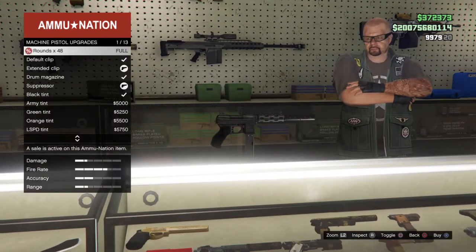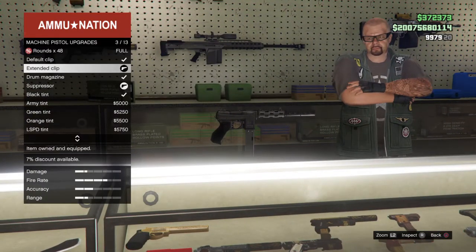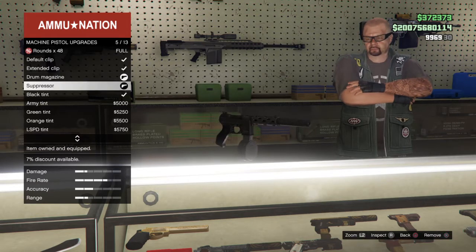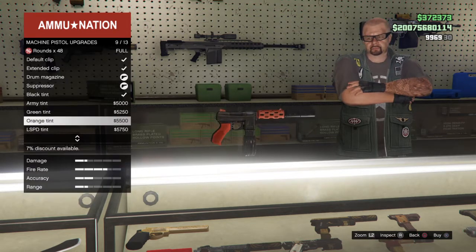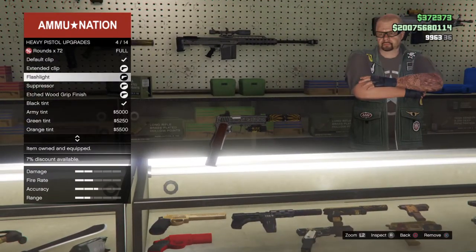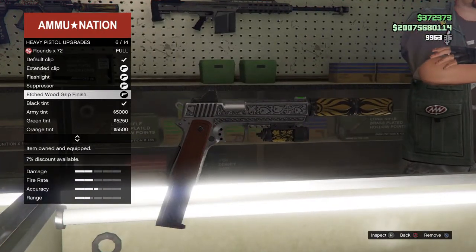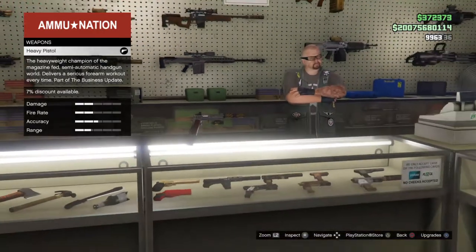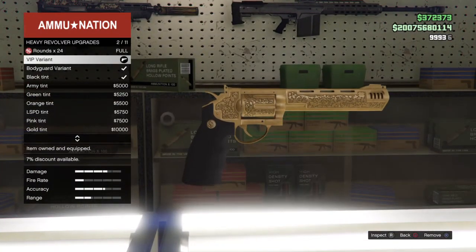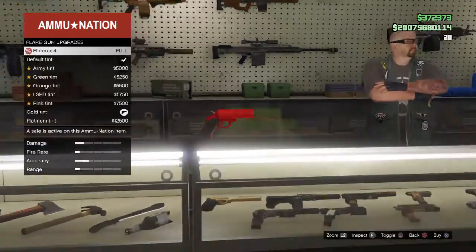Right here we have the machine pistol — I have the drum magazine and the suppressor, and I also have platinum on. Here we have the heavy pistol — I put every single attachment on it and I put the etched wood grip finish. Here we have the heavy revolver — I only put the VIP variant on cause that's the only good thing.